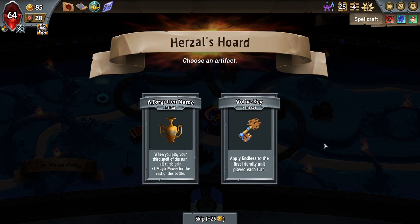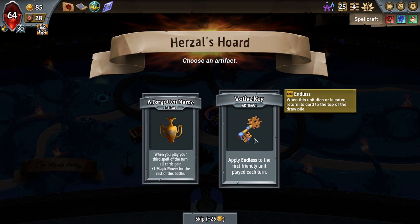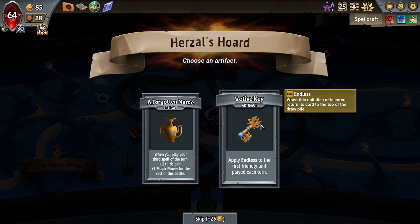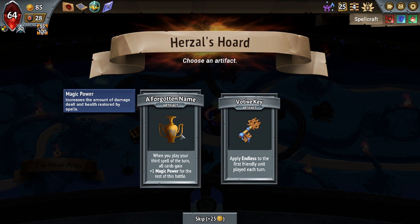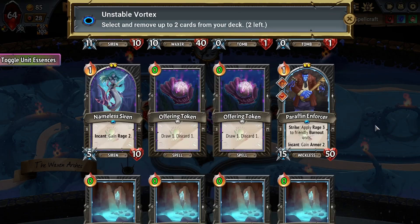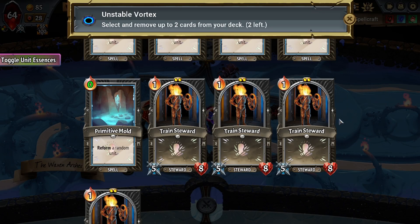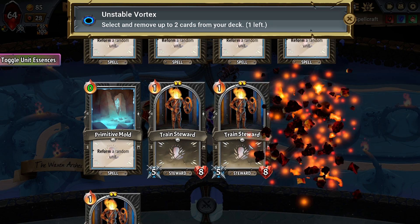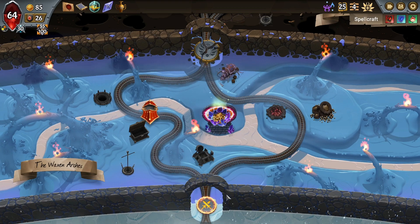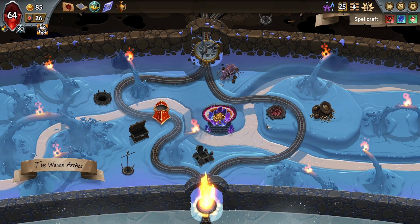We're putting all of our hope into the Stygian Banner. What absolute nonsense — a Cold Celia or a Nameless Siren. Where are the big chunky units when you want them? I guess we'll take a Nameless Siren. We're going heavy units and I hate that with what we've got. A Forgotten Name is pretty good because the plus one magic power is pretty good. The Votive Key is definitely not something we want. I think I'd rather have a Forgotten Name. We need to remove Train Stewards because they're terrible, and also Forgotten Power or Forgone Power because they're terrible.